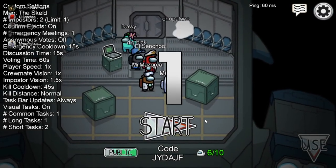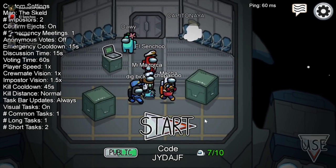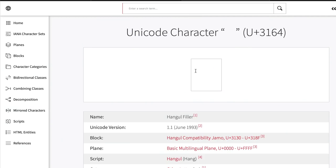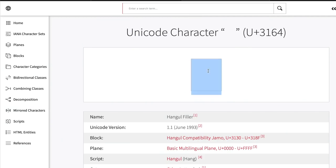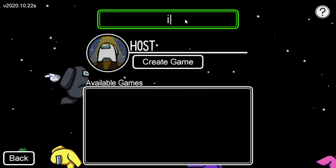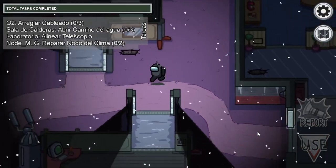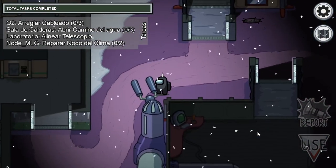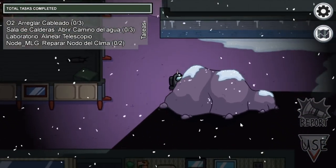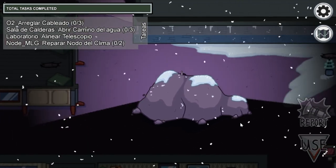One of the best tips for Among Us is to make your name practically invisible. In previous versions of this game, you could put a weird character that practically made you invisible, but you can't do that anymore. What we can still do is put a super short name — for example, a single letter like the lowercase i — and that makes us extremely discreet. Your name will be so small that it will be very easy to hide behind different structures on the maps. This is extremely useful whether you're a crew member or the imposter.